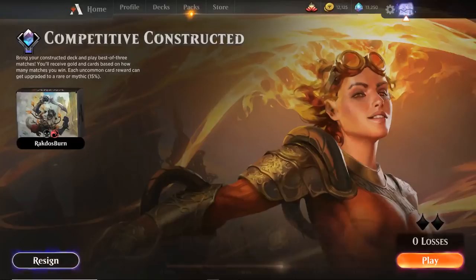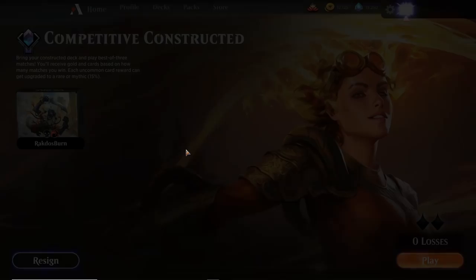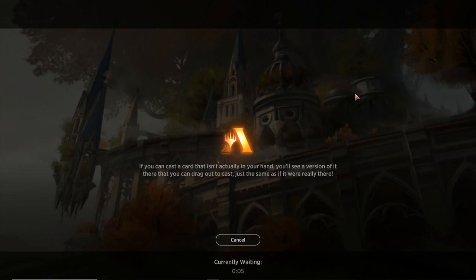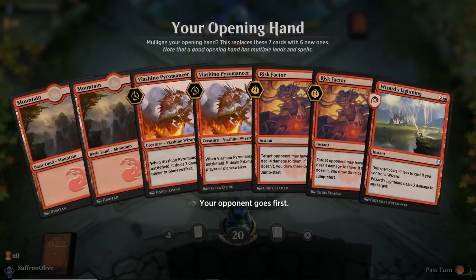We get another pack for our troubles — let's crack it, then go for win number five. This deck has just been crushing. Loxodon — that's a playable card. Let's see if we can finish this off with a 5-0 sweep with the Budget Punisher Burn. We've beaten Control and Aggro. I'd like to get a different matchup — we've played Blue-White control, Jeskai control, mono-red, mono-red. Here we go, on to round five, looking for the perfect 5-0 budget sweep.